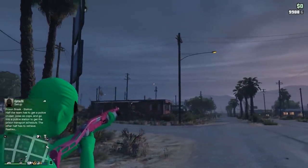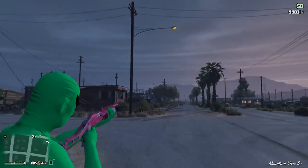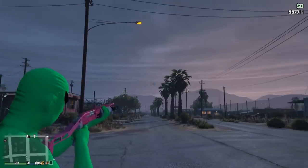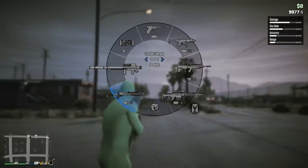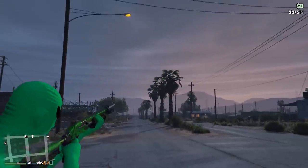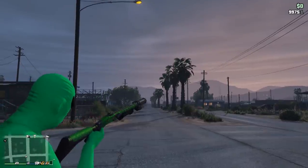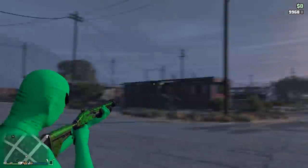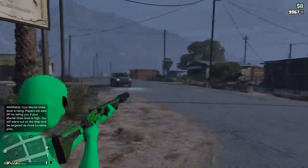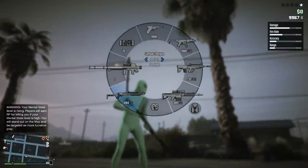One funny thing I noticed: when you shoot all the bullets in the new shotgun and reload, the character loads each shell one by one — all six individually. Compare that to the Pump Shotgun Mk II, which holds eight bullets, and when you reload after emptying it you just insert one piece and the whole gun refills. So with the new shotgun you have to reload every single shell rather than one quick action.